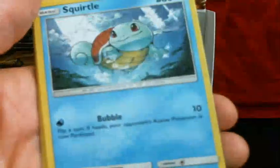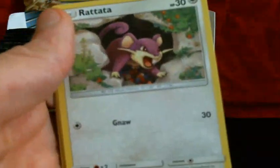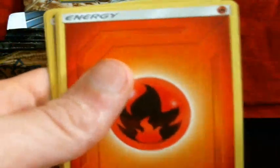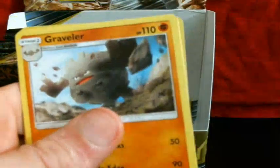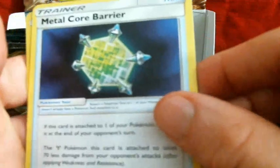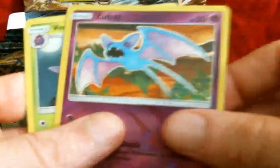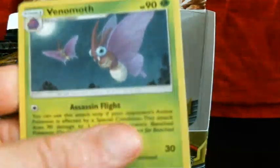So we've got Togepi, Espurr, Squirtle, Rhyhorn — the cutest — Rotetta, Energy, Zero, Graveler, Metal Core Barrier, Reverse Zubat, and a Venomoth.